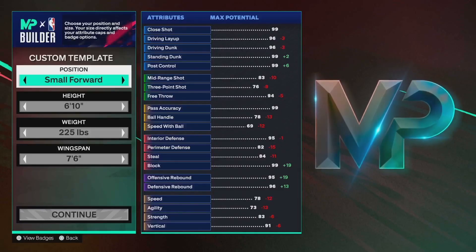Hey, what's good guys? It's Cameron. Today I'm bringing you a 6'10 two-way primary facilitator in NBA 2K25. Small forward — if you up the ball handle a little bit, this is actually just a two-way point forward, which I think is cool. But for this video, we're going to go ahead and show you how to make the two-way primary facilitator.